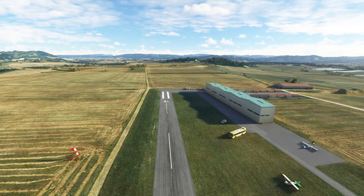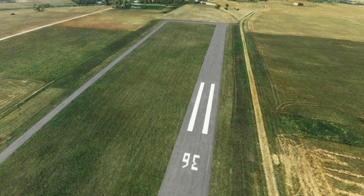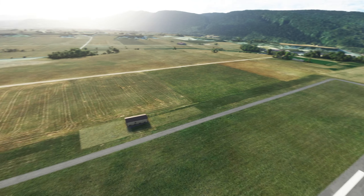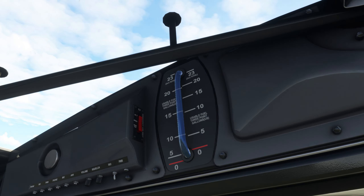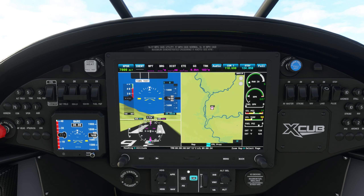We either want to back taxi or back taxi that way, or just go this way and take off. Maybe we'll go this way so we can circle back and get some altitude. Wind is not a consideration in the bush strips, except for the Patagonia one — that one you really had to be careful about. So here we go. Let's zoom out a little bit so you can see what's going on.